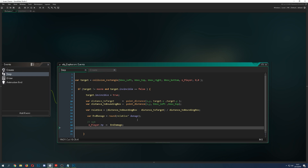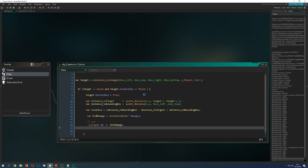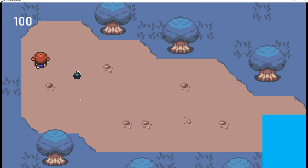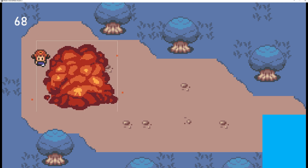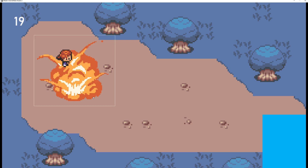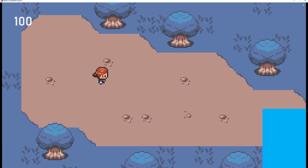Since this is a relative value, let's zoom out and test it live. Starting at 100 HP, getting hit gives 68, then 19, and for example very close gives just 5 HP remaining. The closer you are to the explosion center, the more damage you take.